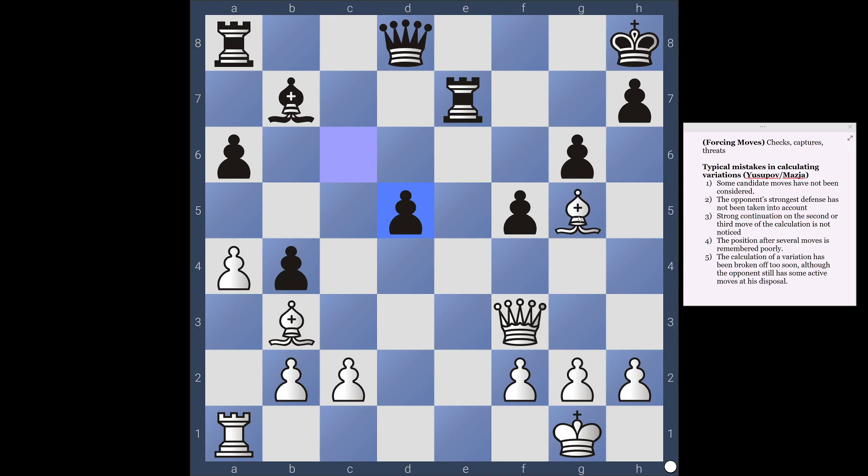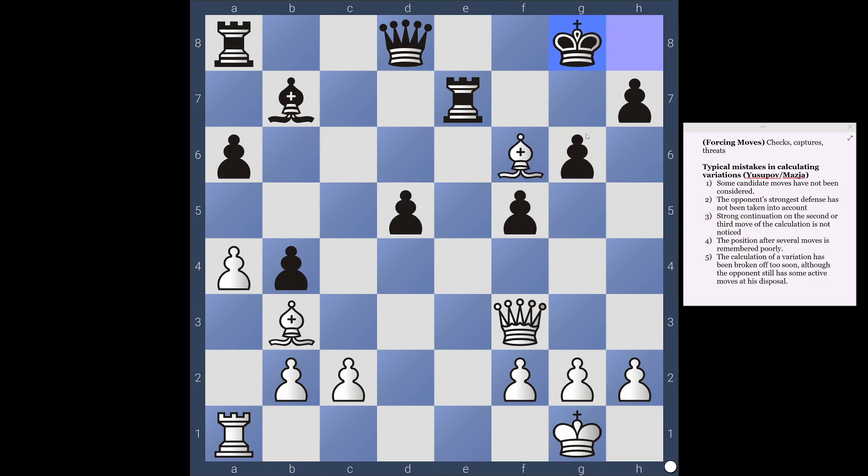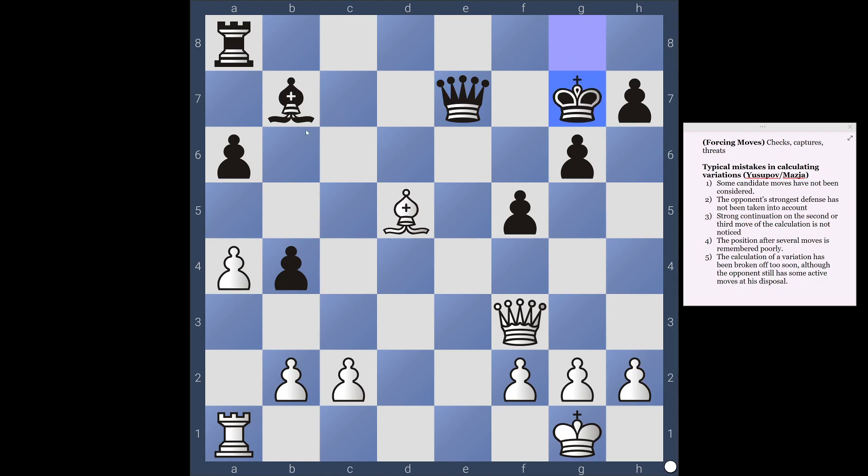Okay, so now here — one more time — we've got bishop takes e7, which I don't think works after queen takes, there's not much of a follow-up. But with bishop f6 check, king g8, then taking — the queen is off the defense of the a8 rook. Then we'd have bishop takes, bishop takes, queen takes with check, king moves or queen defends, and then we take the a8 rook. That indicates that was right. So let's not forget the move order. We take the rook, get the queen off the square, now we do bishop takes, and now this is a situation where we could just take the bishop and it's reinforced by our queen on f3. And we got it right.